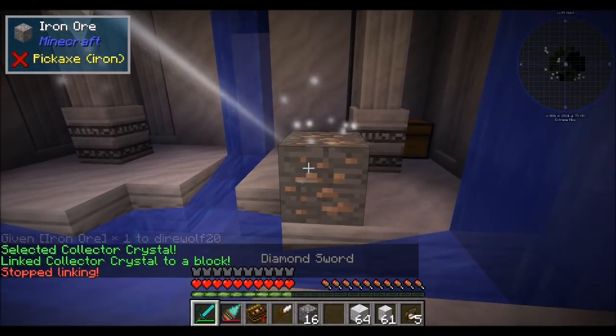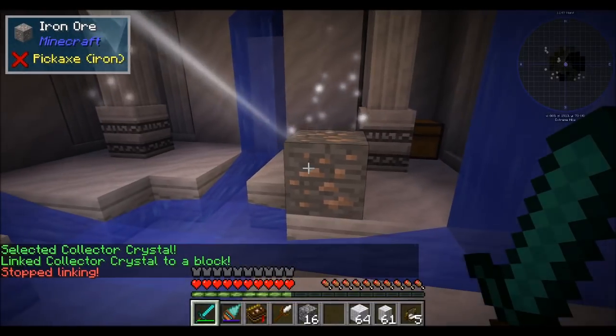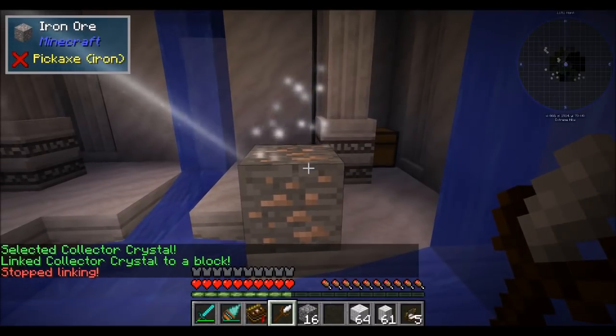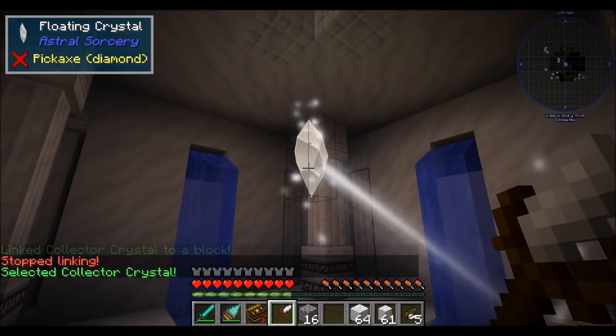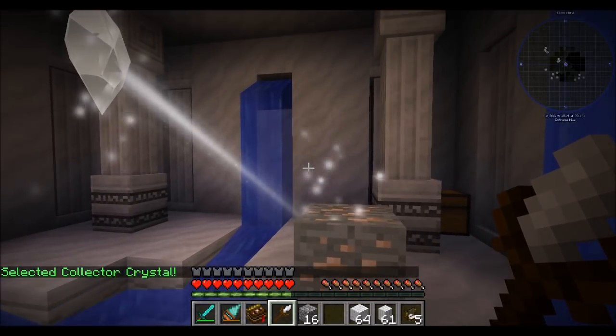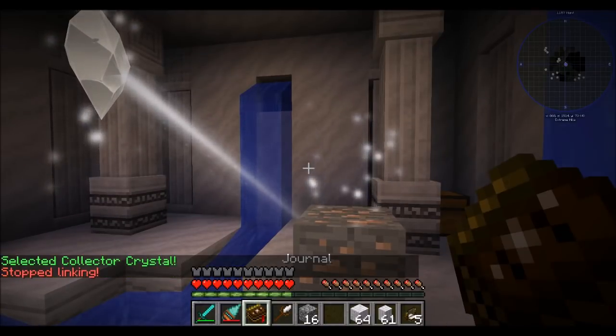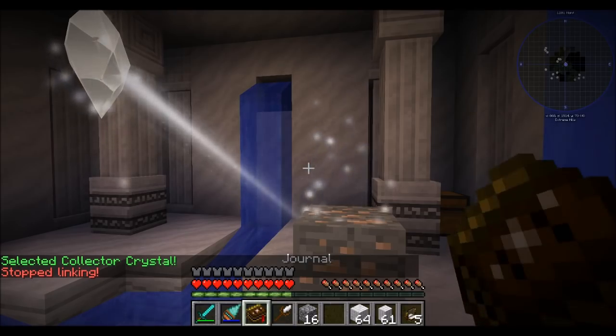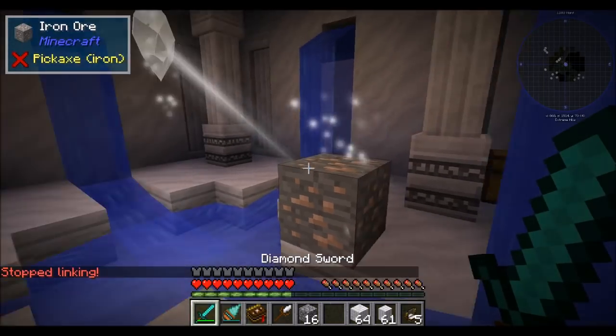You can either link it directly or you can use those lenses. Select the crystal here, and now it's going to start enchanting this iron. The way the linking tool works: right-click on what you want to link, right-click on the target, and then once you've taken the crystal tool out of your hand it stops the linking process. Switching to a different hotbar key item will remove that linking process.